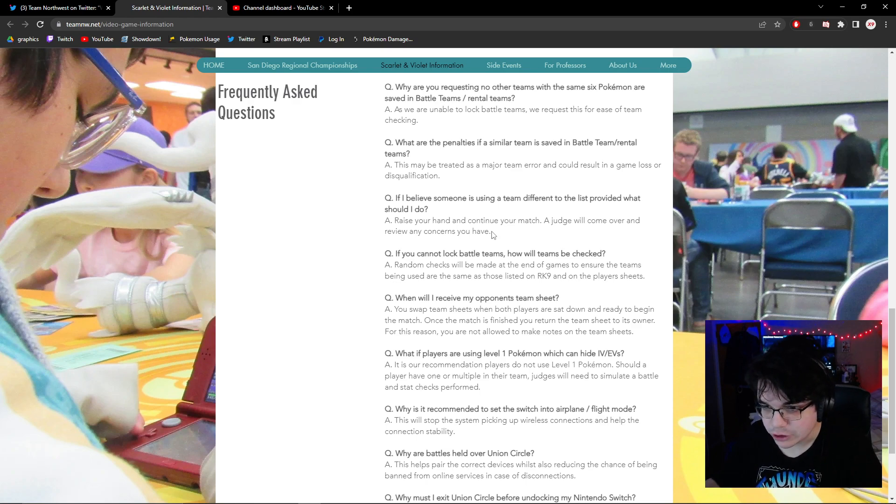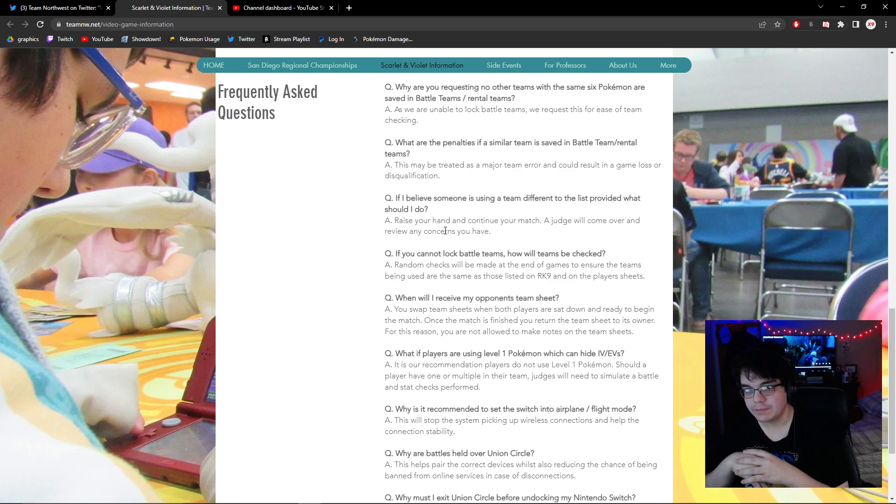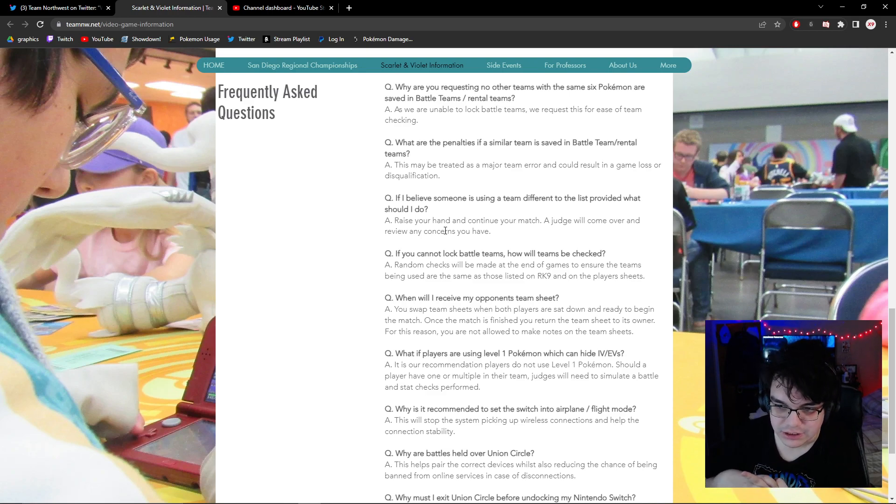There are a couple of big telltale signs that your opponent has changed their EVs or something about their team. First, if the Pokémon on the opposing side has a different gender than what they originally had — this doesn't apply to genderless Pokémon — but say they had a male Salamence and then next game they have a female Salamence, that's a big red flag. Always look at your opponent's team list and check the genders of their Pokémon.